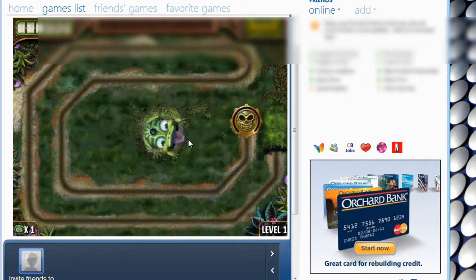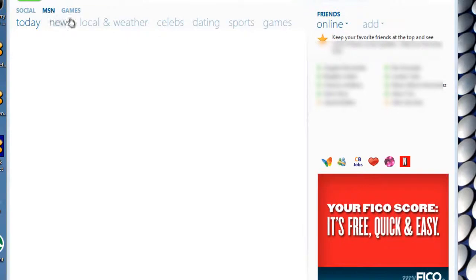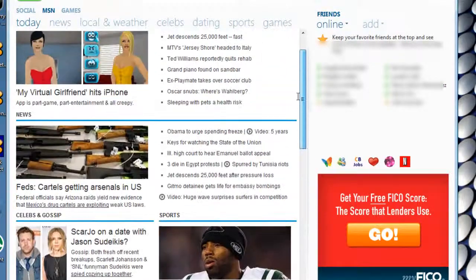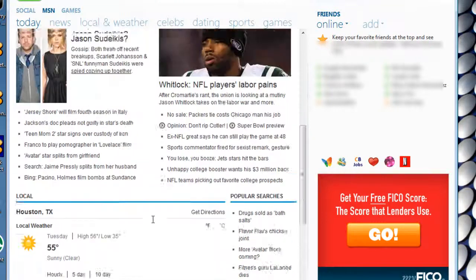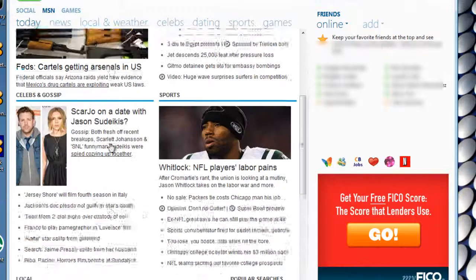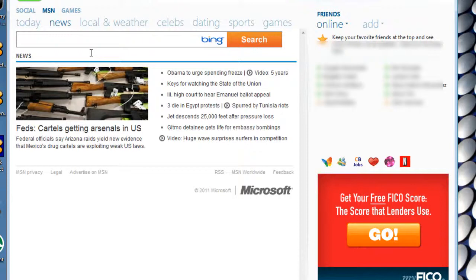Up here in the categories we have MSN. Here we can search the weather — it's showing Houston, Texas: 55 degrees, sunny and clear. We can also go over to News to look at your daily news, which is really useful if you're a busy person and need this on your computer.